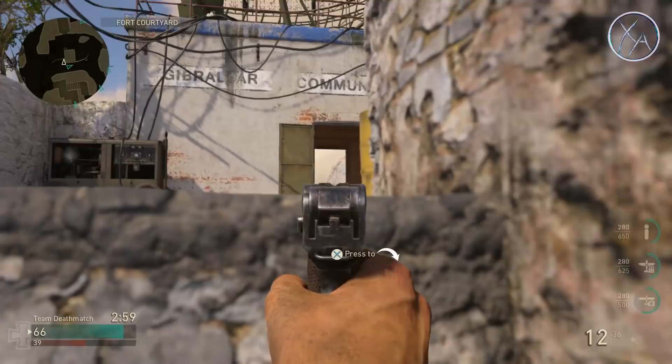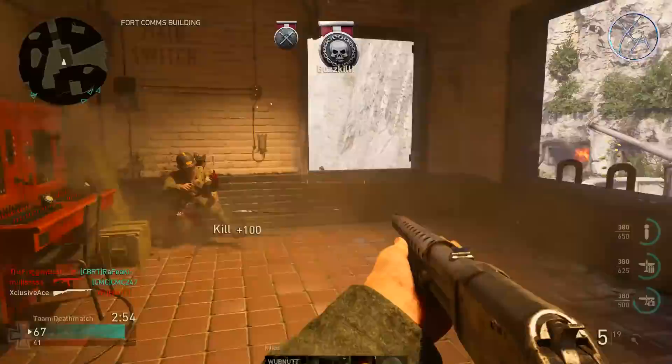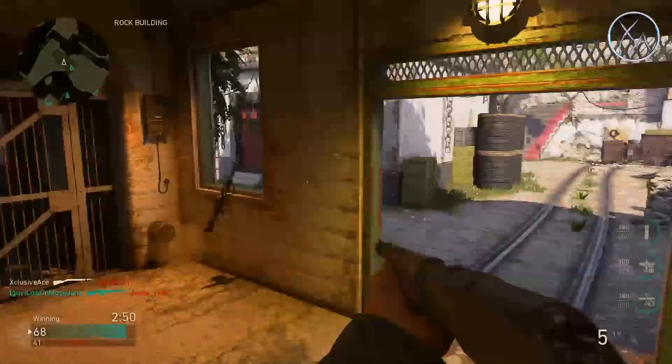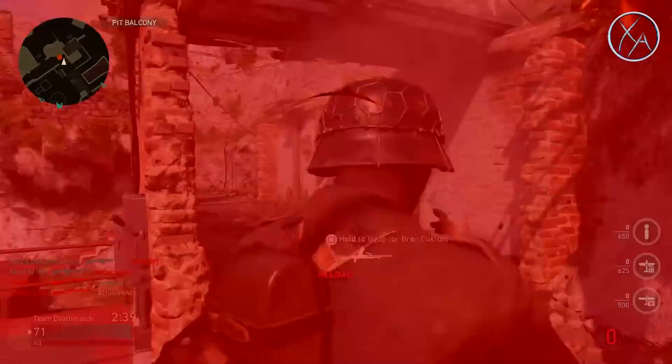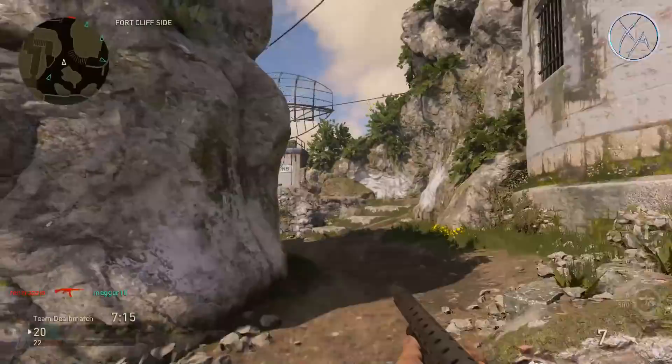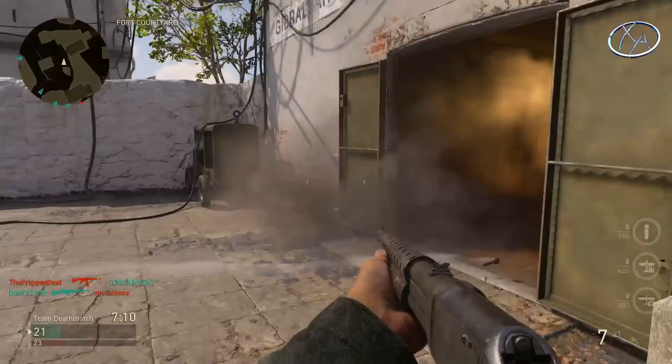One thing I'd point out is that CoD World War 2 shotguns actually follow suit with Black Ops 3's model of shotguns. They use a base damage plus a damage per pellet on top of the base damage. Basically how it works is: within six meters, if you hit just one pellet it's going to deal 94 base damage plus 2 damage per pellet on top of that, so just hitting one pellet within six meters deals 96 damage. This means within six meters with the combat shotgun, if you hit just three out of the eight pellets you're firing per shot, you are guaranteed to get the kill.